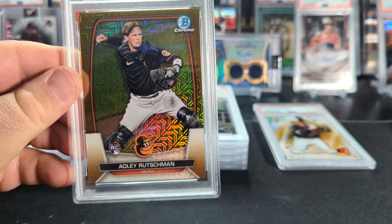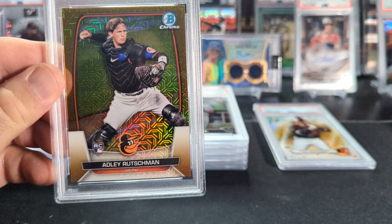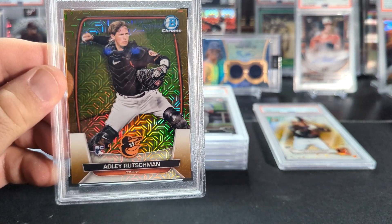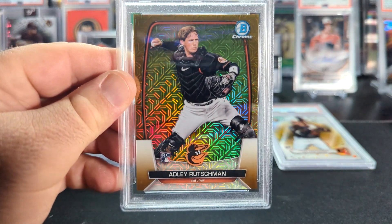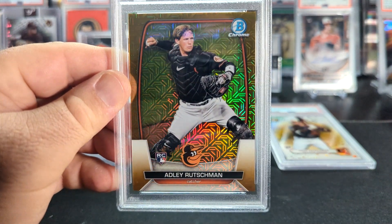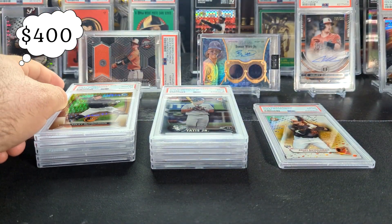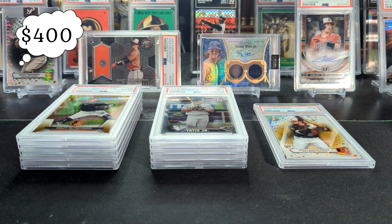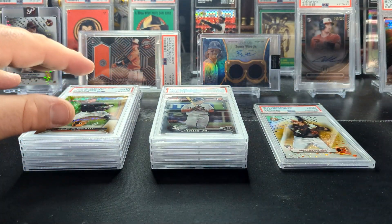Similar to that blue Adley earlier, here is the regular gold mega box — not the Rookie of the Year insert, just the regular card from the Mojo box. Gold out of 50. And that got a 10. Did really well on the Adleys — apart from that 6 on that one, the rest were 10s.